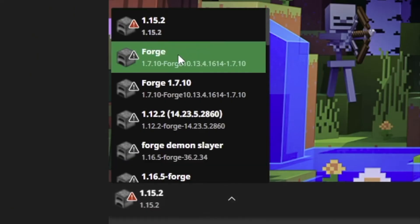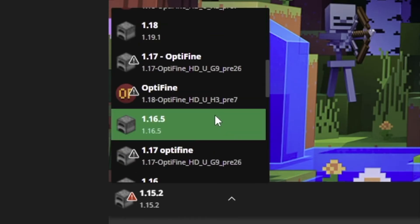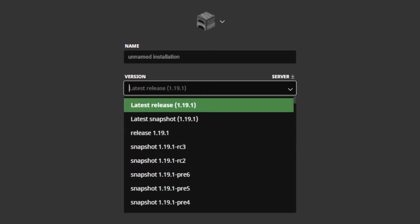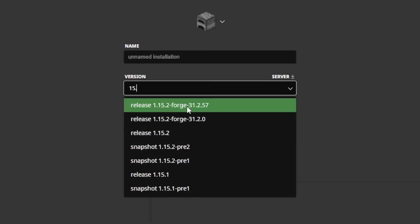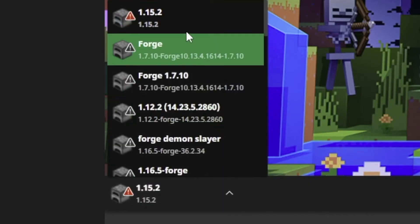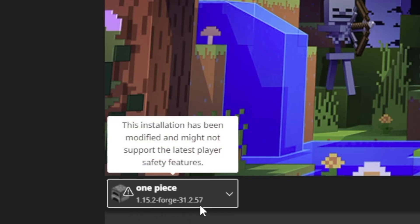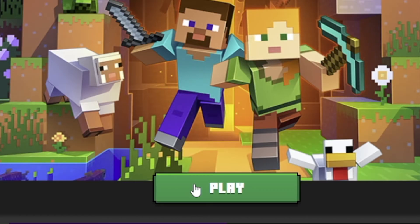Now go back to your Minecraft launcher, and you should see that you have version 1.15.2-Forge installed. If you don't, repeat the steps for a new installation and find the version 1.15.2 Forge — type in 1.15.2 and you should see a Forge version pop up, then just create that installation. Go back to the main menu and select that Forge version you just created, making sure it says 1.15.2-Forge, and then go ahead and click Play.